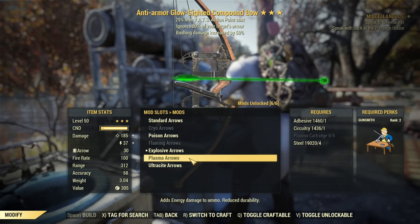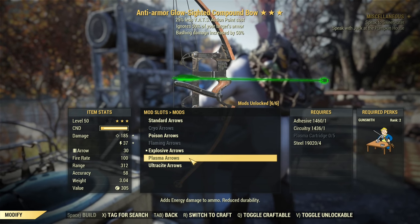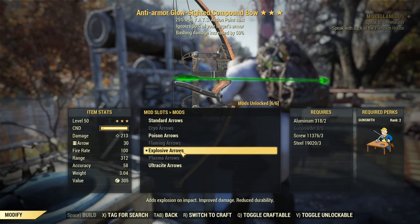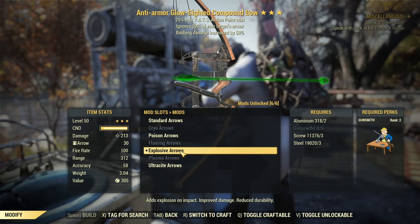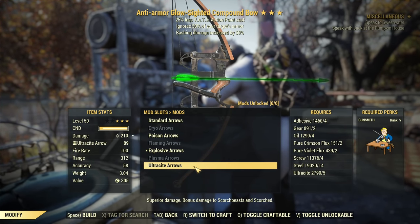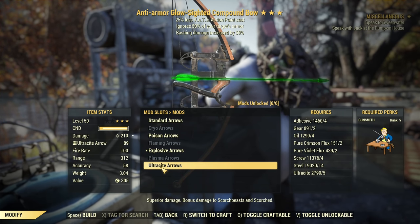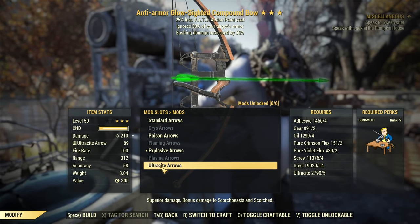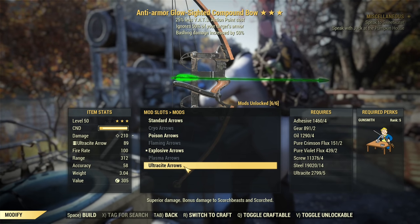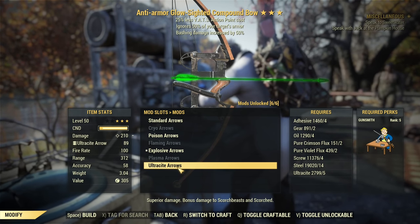After that, plasma arrows. I recommend using plasma arrows if you have something like an Instigating bow, as conditional damage bonuses like Instigating really do not work well with explosive arrows. I tested that and results were terrible — explosive arrows are not good at all for an Instigating bow. Plasma arrows or Ultrassight arrows are the way to go for Instigating. In practice, Ultrassight arrows and plasma arrows deal about the same damage — no significant difference with a proper bow build.